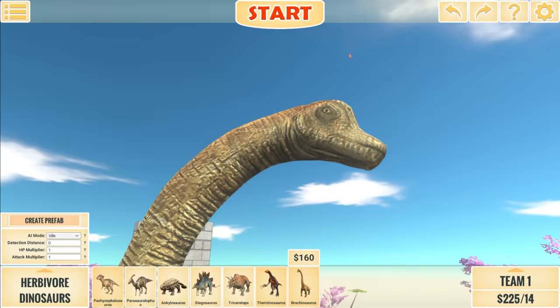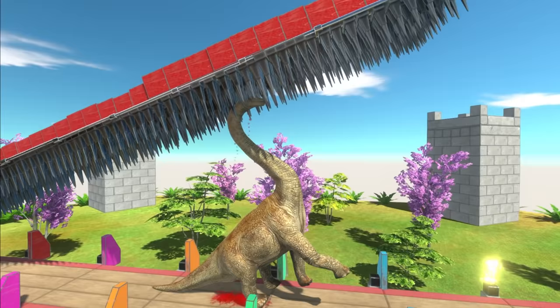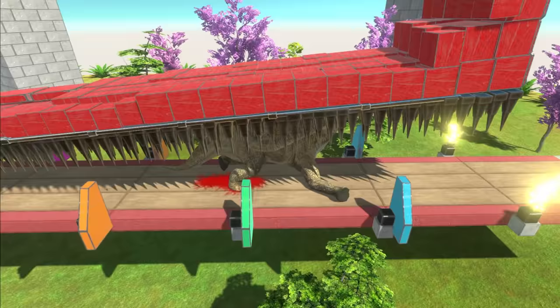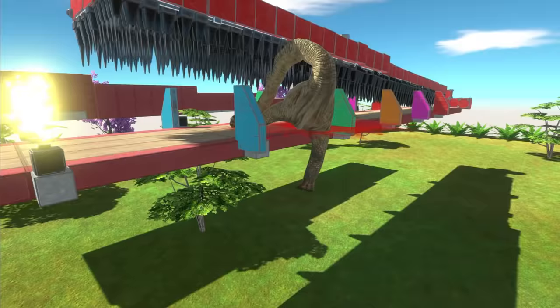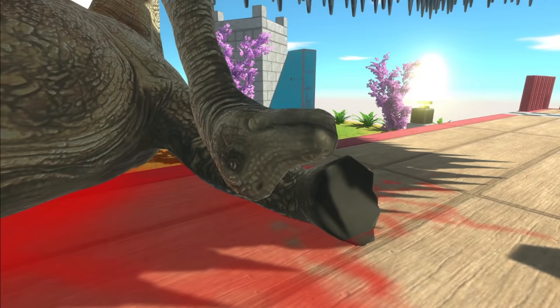I have to try this — this right here is the Brachiosaurus. This guy is going to die so quick from the spikes. Now is not a good time to be tall. He's still alive. His head has been impaled by the spikes, but he's still going. And now he's dead. He survived longer than I thought he would. I thought that would just instantly snap his neck and impale him.